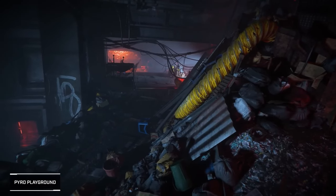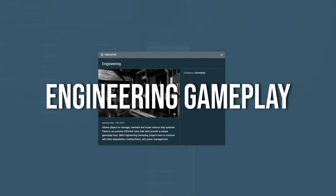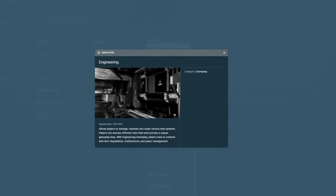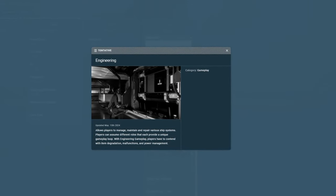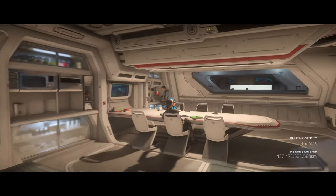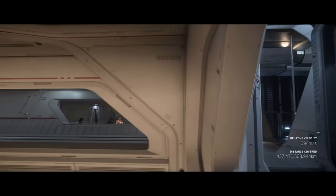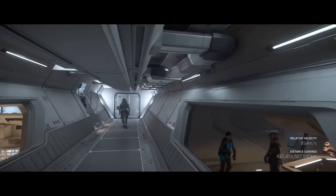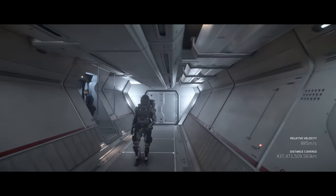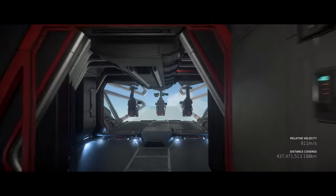Now when it comes to engineering gameplay — yes, this is something new coming in 4.0 — players will manage, maintain, and repair various ship systems. You'll be dealing with item degradation, malfunctions, and power management. This definitely adds another layer of realism and strategy to the game, making every role on the ship more engaging and essential. So those of you who aren't keen pilots and are looking for something to do while your buddy flies the ship, don't worry — there'll be plenty.